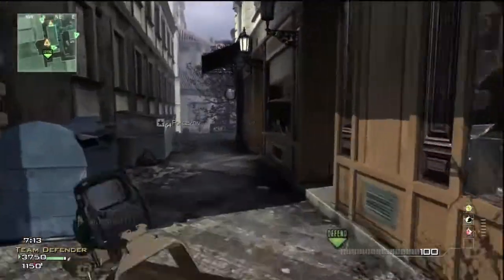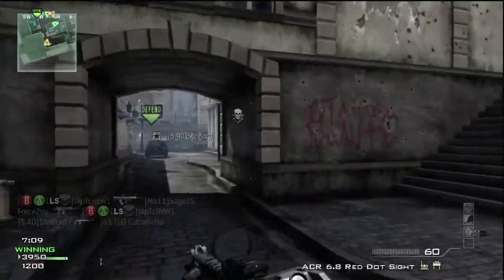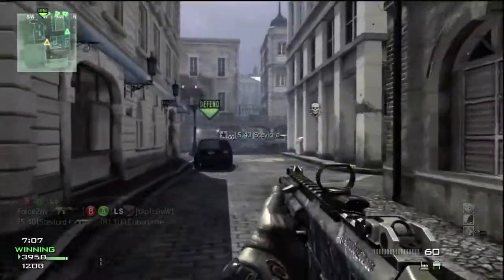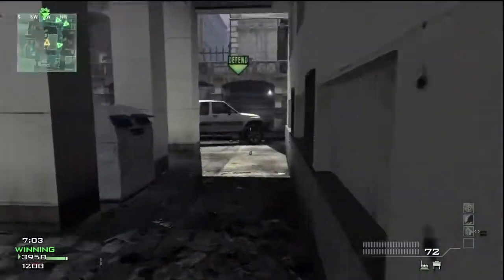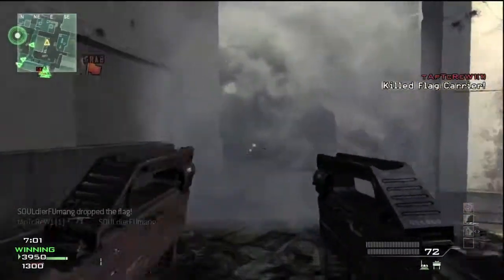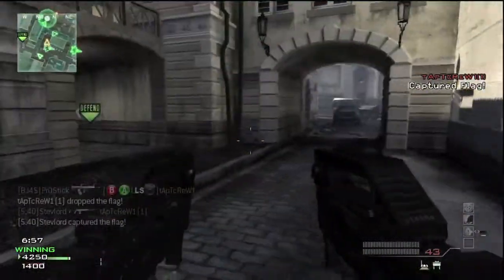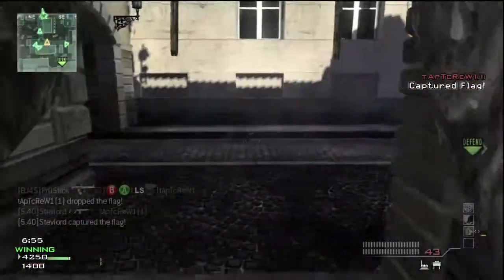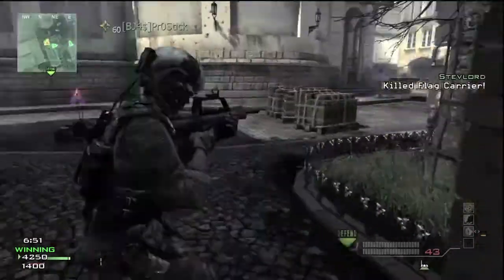This game type can get pretty crazy. But I know a lot of people don't play with full parties like this. But if you have a mic, you can tell your team, hey guys, let's bring the flag back to this corner, defend me. Or if you just bring the flag back to a corner, your team will start spawning next to you and hopefully they'll get the idea.